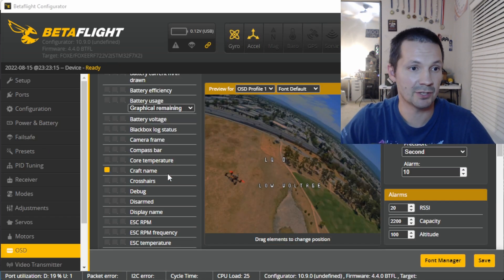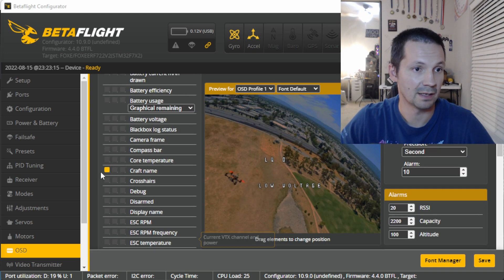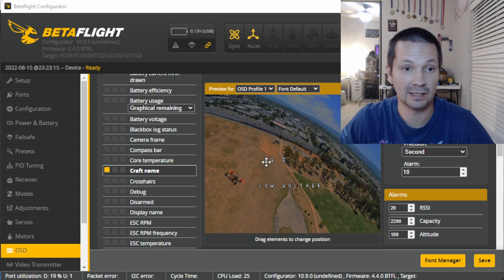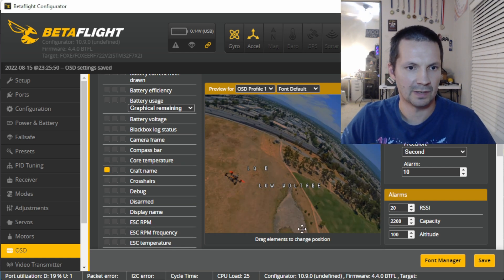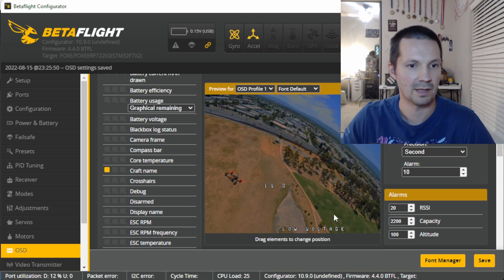On the OSD tab, make sure you activate craft name and also warnings. The craft name is actually where the warnings, link quality, and RSSI will be displayed on your DJI OSD. I like to move the actual warnings element somewhere far away, because that's not where they will be displayed. Put the craft name element somewhere where you actually want to see warnings, link quality, and RSSI — somewhere in the middle, for example. Then hit save. That's it.